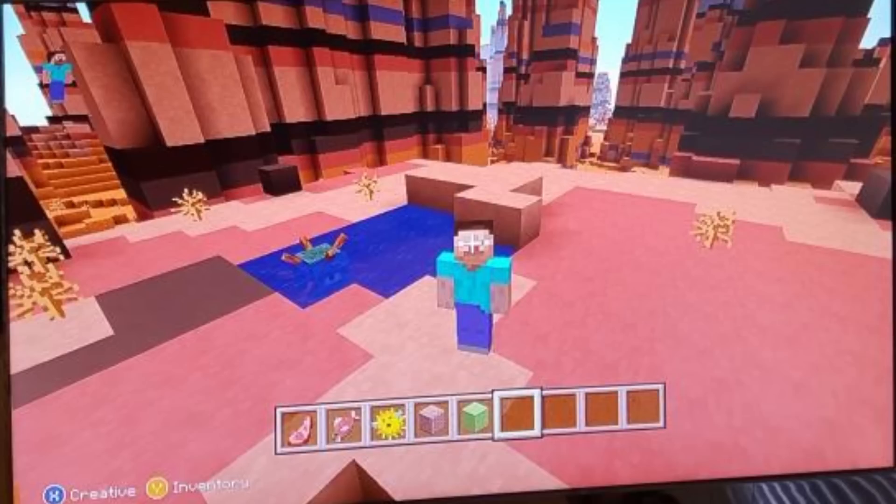Besides that, we also have several other things revealed through the inventory. It looks like two colors of stained clay and some weird fish stuff, but what we actually have are three new types of food confirmed. Mutton is dropped when you kill a sheep as of the 1.8 update, and you can see quite clearly a piece of mutton in the screenshot. It's kind of an upgrade to the sheep — when you kill it you don't just get wool, you can get yourself some lamb meat too.